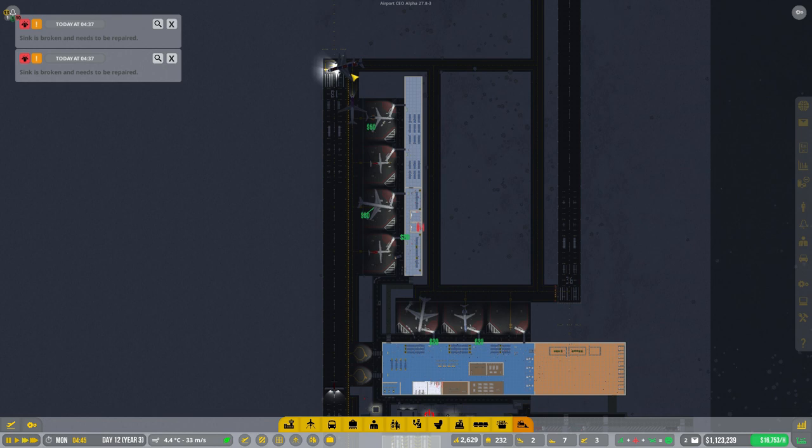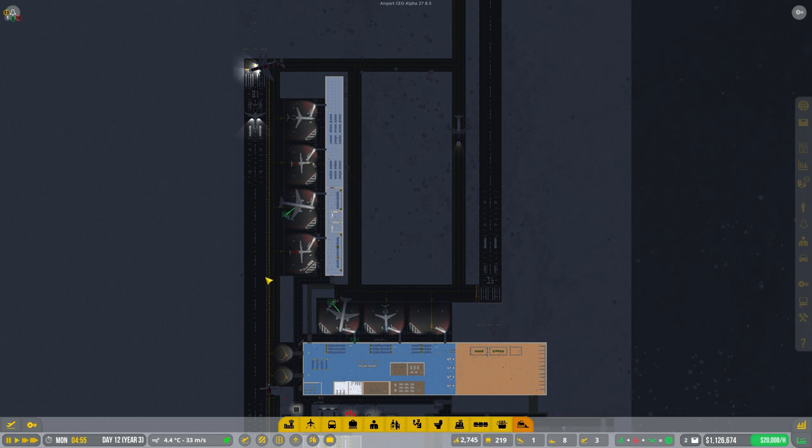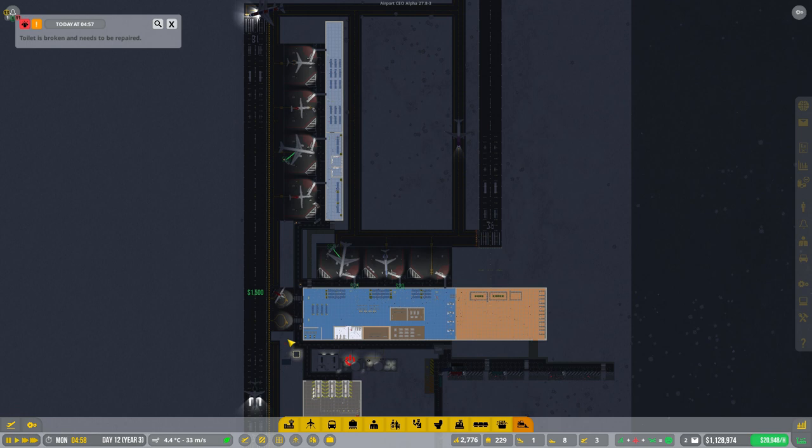That's a long way to come to go all the way up top here. I think what I might do is get another runway put in place here, on the side of this here, and then maybe look at demolishing this one, or only using it for small flights down here maybe.